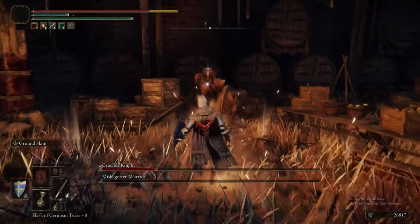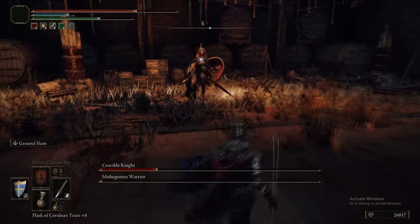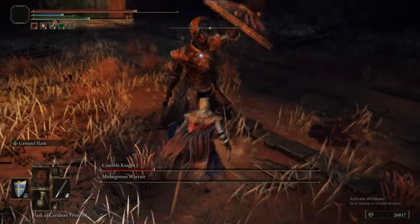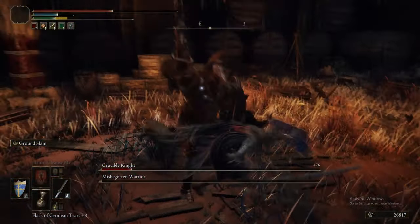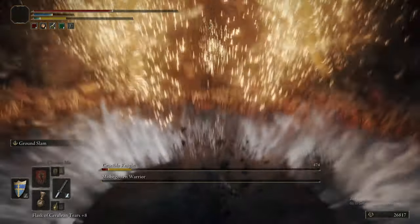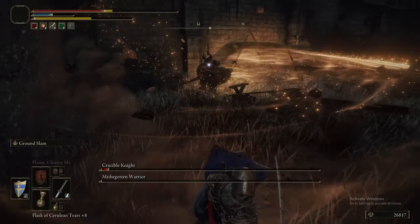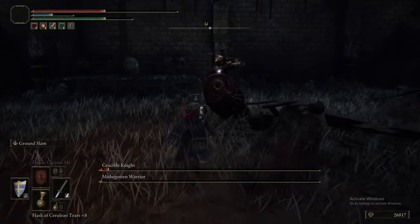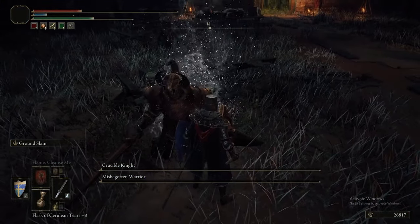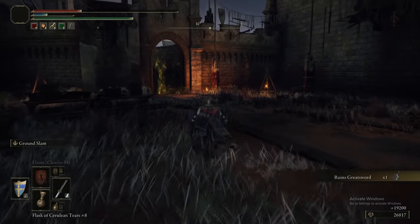Waves of Destruction projects a big line of explosions out of the floor towards your enemies, does very good stance damage, and its R2s have a little extra damage after the initial hit. Very fun weapon, but it has a bizarre Intelligence requirement — you need something like 20-odd Intelligence to use what's primarily a Strength weapon. But as you can see, fairly standard fare for killing the Misbegotten and Crucible Knight.